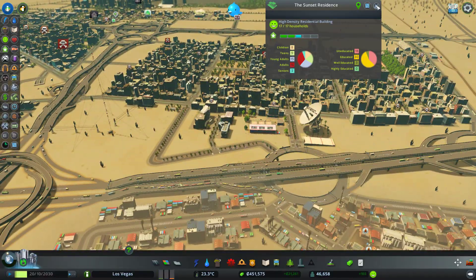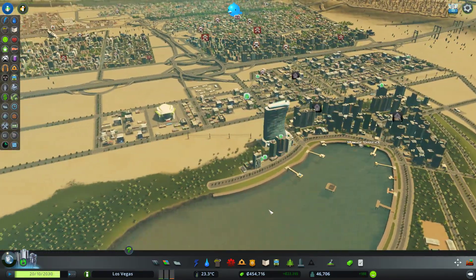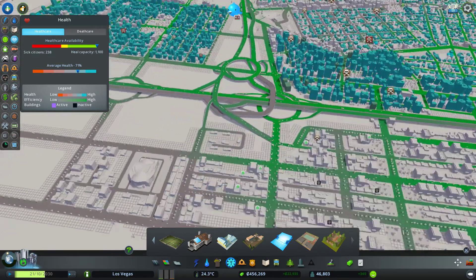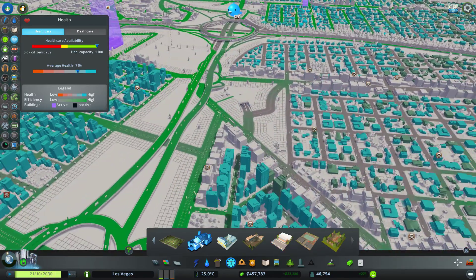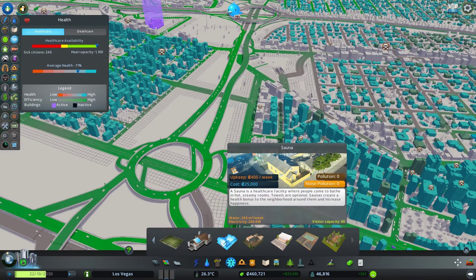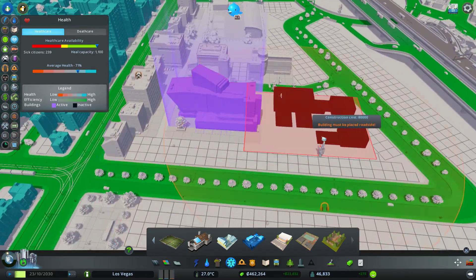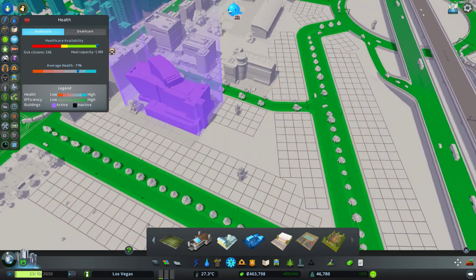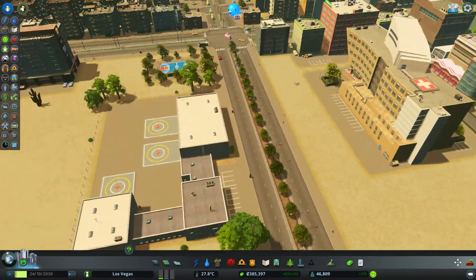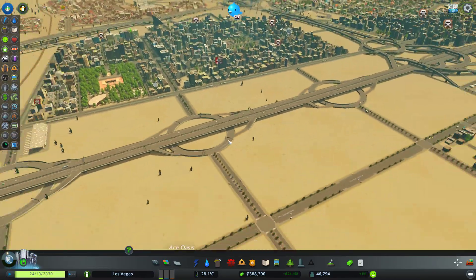Still a lot of death care here — dead people waiting for transport. Hopefully it will go away with the crematorium I just placed. Cemeteries are 72% full. Healthcare is actually pretty good. Medical helicopter depot — we could do that here for the hospital so they can get some medical helicopters.